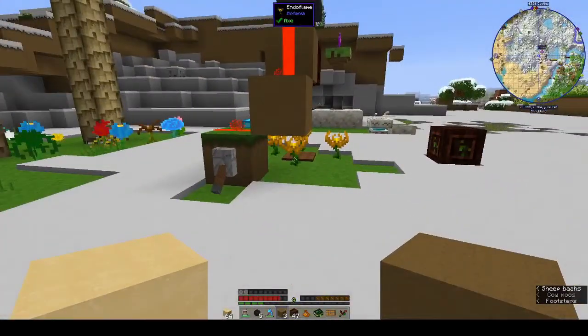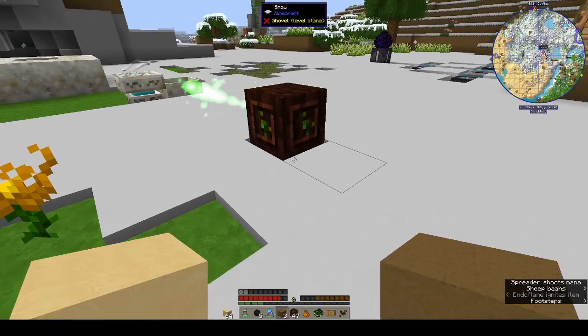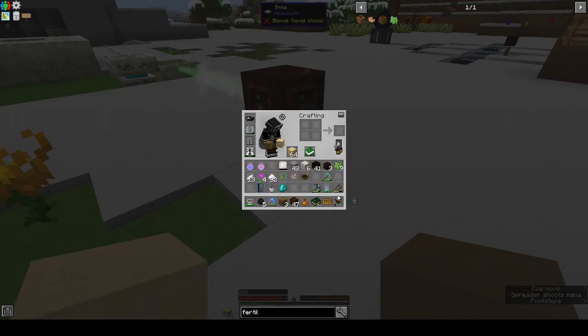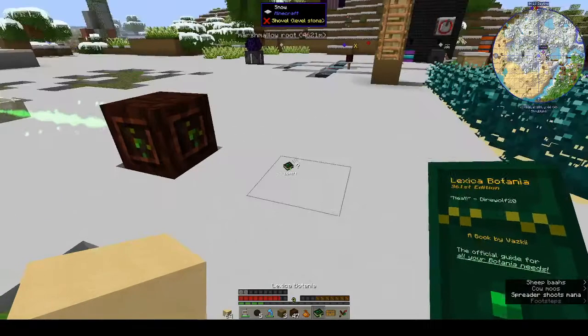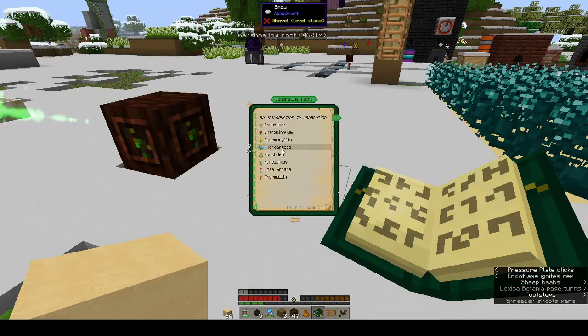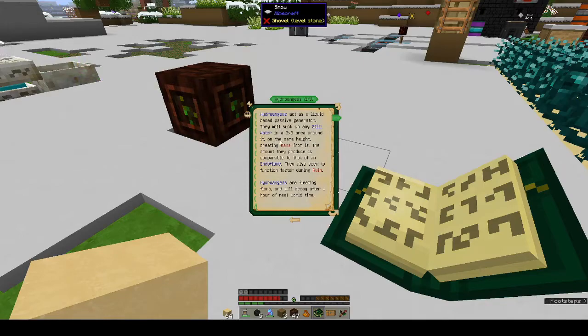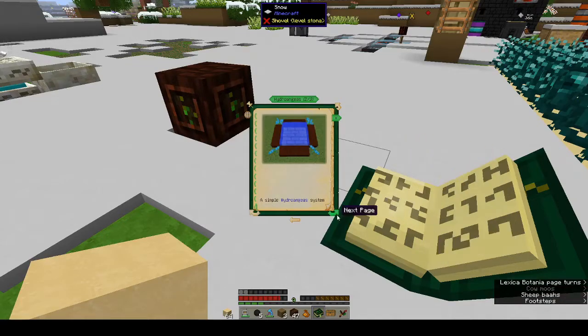There's a way of generating mana with the Hydrangea — I think that's how you pronounce it — but it uses water. You put it next to a water pool and it kind of slurps out all the water. Hydro-angels — Hydroangeas, I can never pronounce that. They act as a liquid-based passive generator and will suck up any still water in a three-by-three area around it on the same height. They decay after an hour.